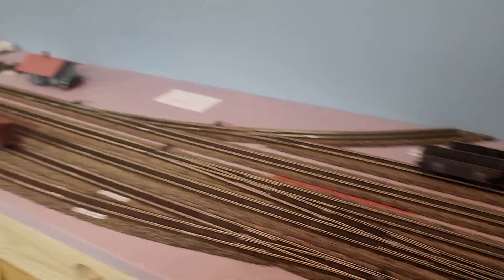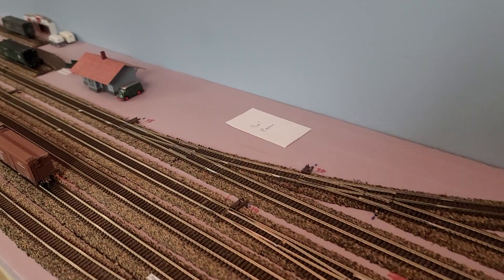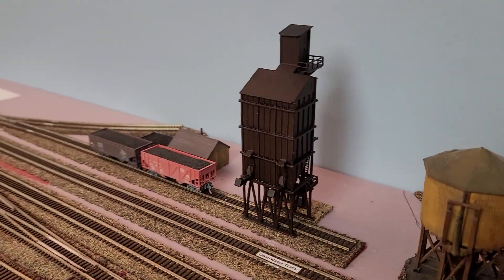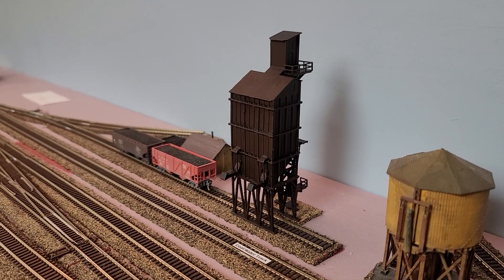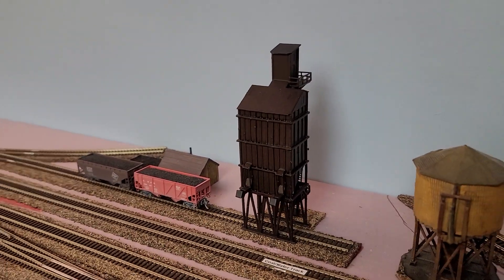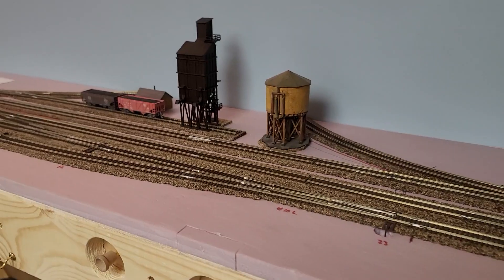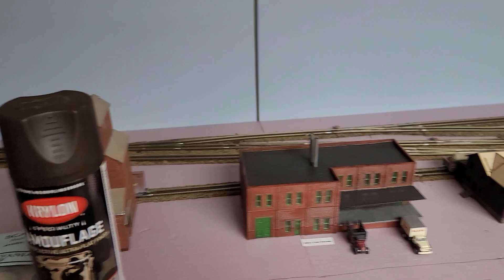There'll be a couple more buildings in New Lisbon — these white pieces of paper mark where more buildings go. There's going to be a pool hall there. The coal tower is new — it's a 3D printed product I got on eBay, I think from China. It's nice because it's not as big as the one I was originally going to use and it fits New Lisbon a little better.